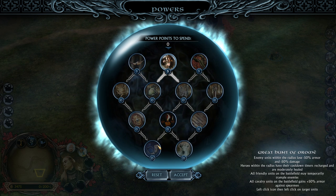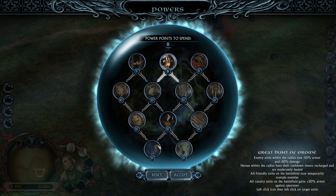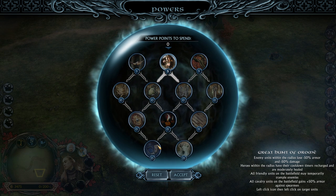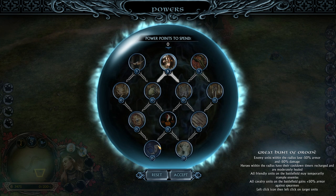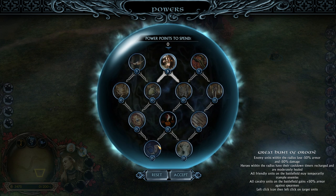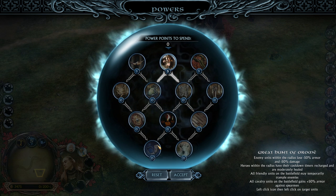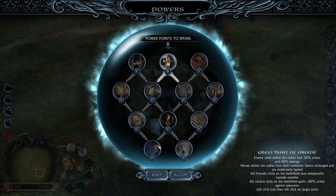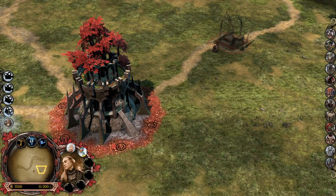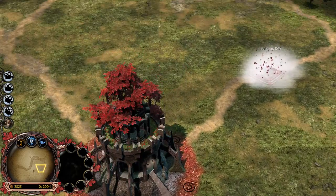The second one is the Great Hand of Oromë - I think one of the Valar, because Vala is the plural. Enemy units within the radius lose armor and damage, so it's like a debuff. Heroes within the radius have their cooldown timers recharged and are healed. All friendly units on the battlefield can trample enemy units, and that counts not only on cavalry but also on any unit you have. All cavalry units on the battlefield gain 50% increased armor against Spearmen. So, a lot of tools you are actually getting.